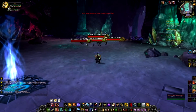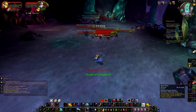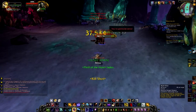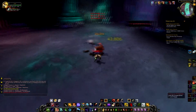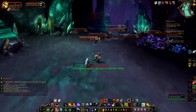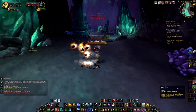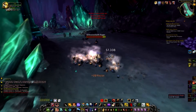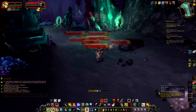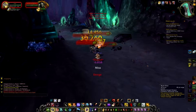I just bring up my pet, lock my heart, and just multi-shot. For hunters, it's pretty easy. I only have 312k HP. Get rid of all them — I usually have Aspect of the Cheetah on. Multi-shot them all — should kill most of these one shot.